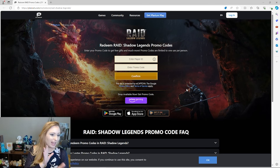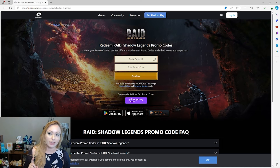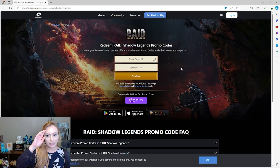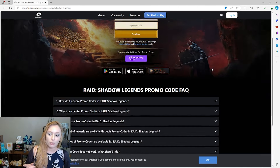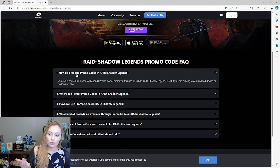It seems like recently more people have been confused or unsure where to go. Plarium actually has their own website where you can enter your player ID and promo code. You put the code in like this and make sure you enter your player ID. The page also explains that you can redeem promo codes either on this website or inside Raid if you're playing on Android or PC.